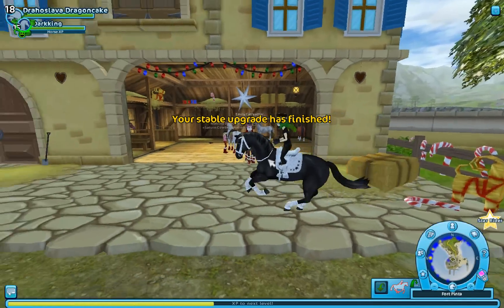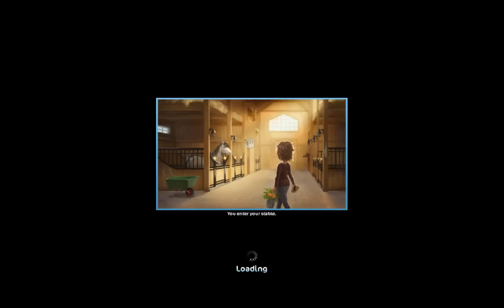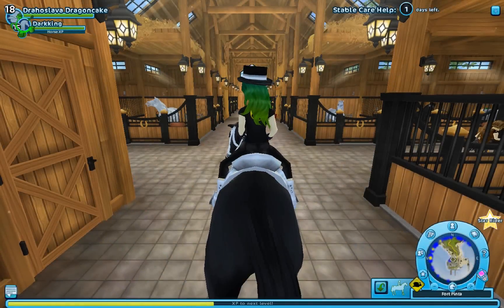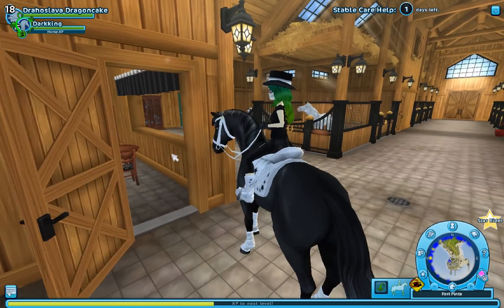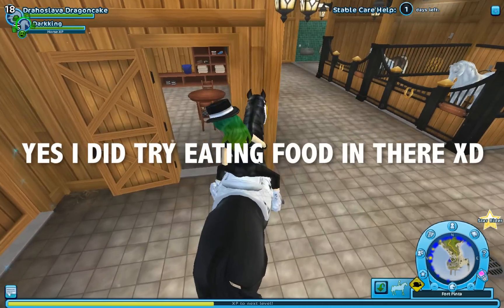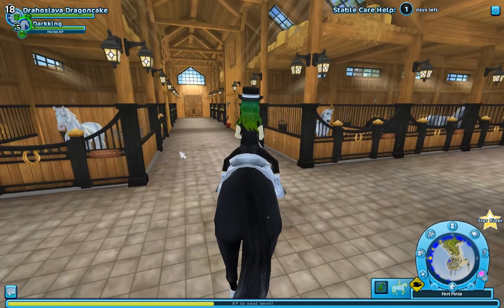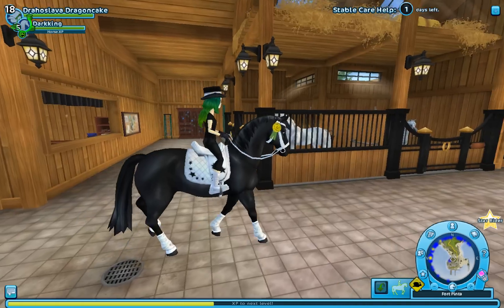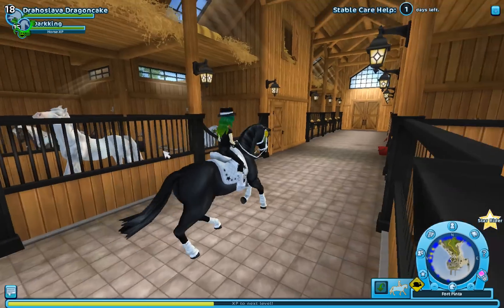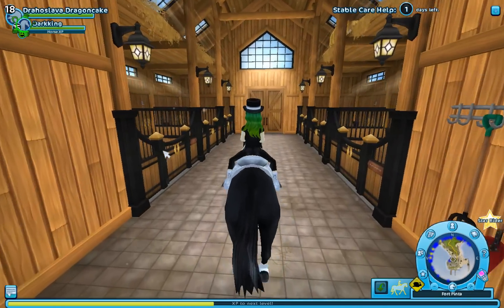So we finished the entire upgrade. Let's go have a look. You enter your stable. The one thing I do have to say I'm sad about is I can't actually eat pizza in there or any other food at that table. But anyway, let's have a look now that this has been upgraded. Oh it definitely has — there's a lot more stalls down the bottom. I was wondering where the stalls were going to be put. This is where they are. That's quite neat.